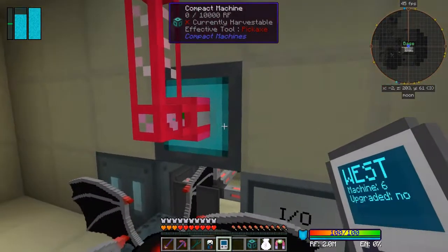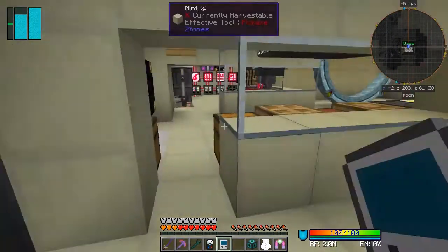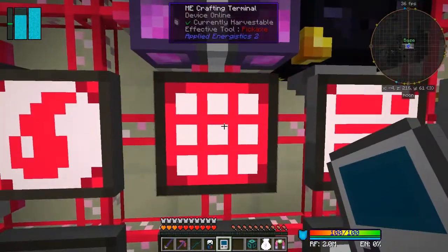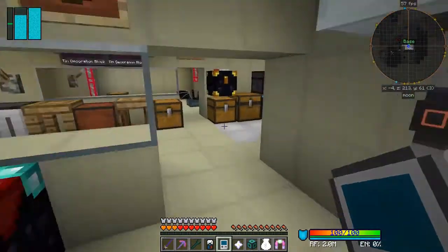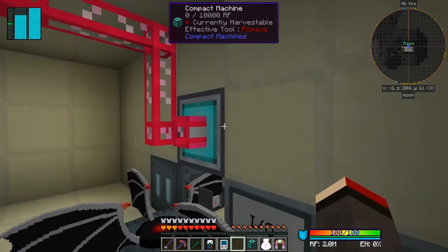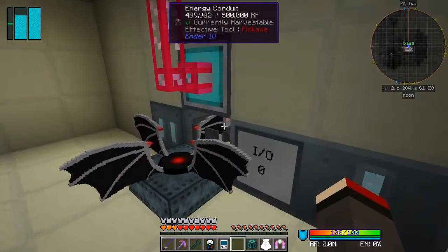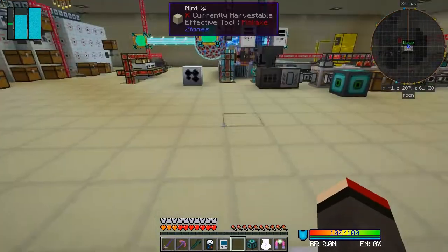I should also upgrade all these machines, because I can afford it with nether stars - so if by chance I want to move them around I don't end up with a big mess and lots of work lost. Let's get another nether star out. Now you see it gets that inner border which is great. In fact I could also remove all of this cryo-flux going down - it goes upstairs, but it doesn't matter so much. We'll leave that in for the time being.